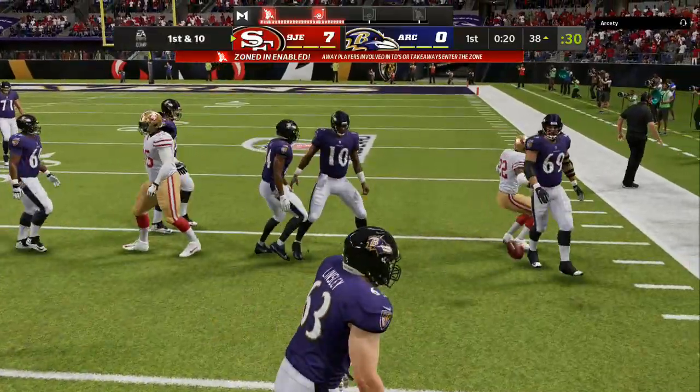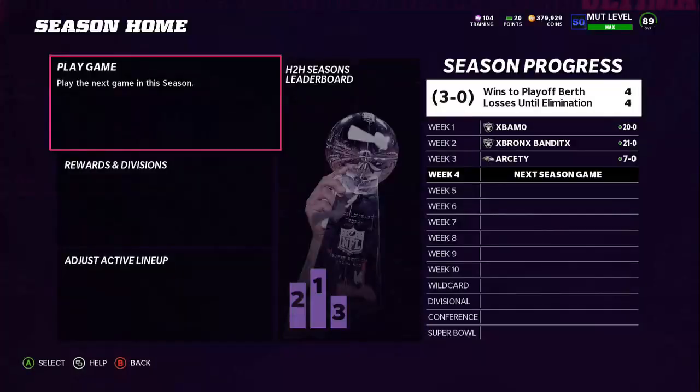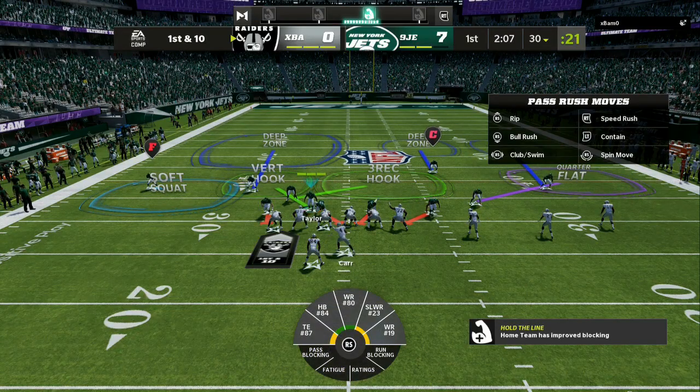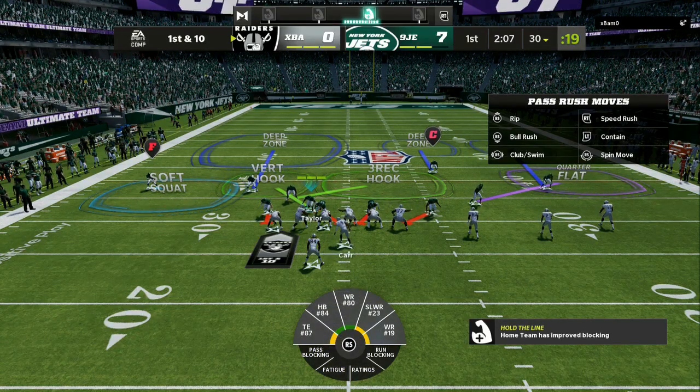If you are going against trips or bunch formations, all of that will be broken down in the ebooks with free upgrades. Make sure you try to keep the cover two side to the short side of the field and the cover four side to the wide side. Using this new scheme, I have given up no points over the past three games and have scored almost 50 points with my new offensive breakdown that is coming.